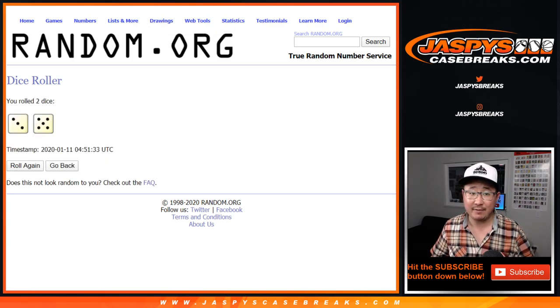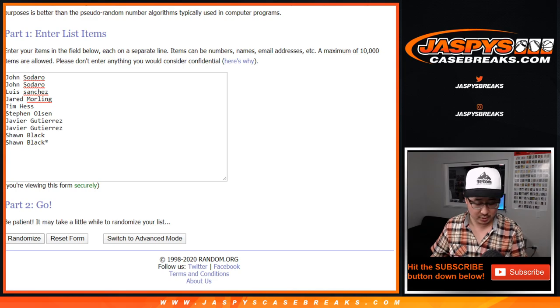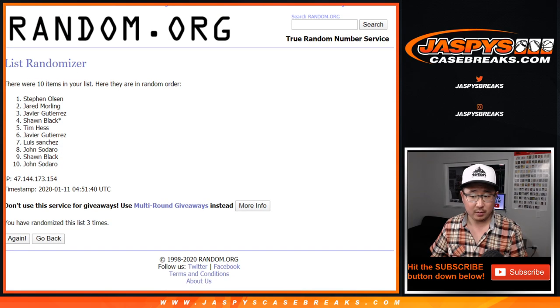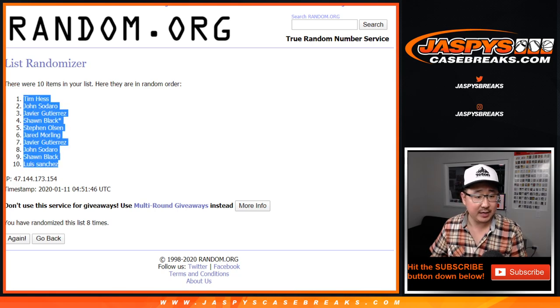Let's randomize it. Three and a five, eight times for each list — one, two, three, four, five, six, seven, and eight. After eight times, we've got Tim down to Luis.